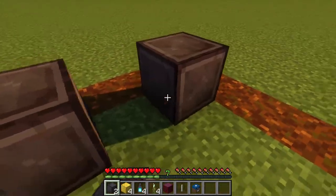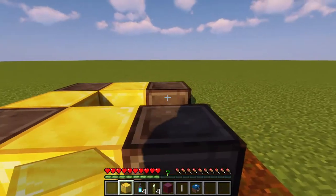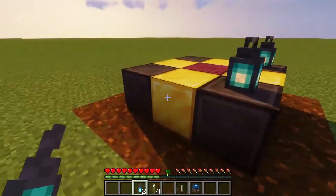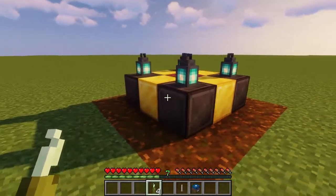First step is to place four blocks of netherite in the corners in a 3x3, fill in the edges with four blocks of gold, and you gotta have a crimson stem in the middle as well. Soul lanterns on all of these, and make sure you're following every step perfectly or else it might not work.